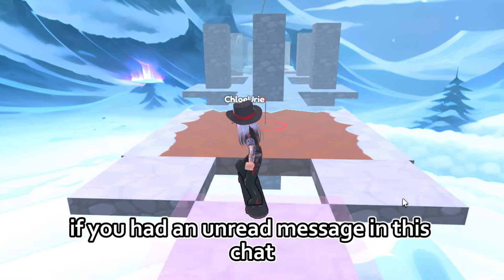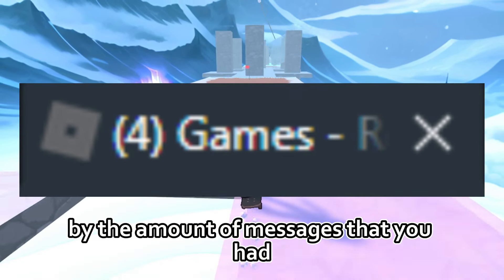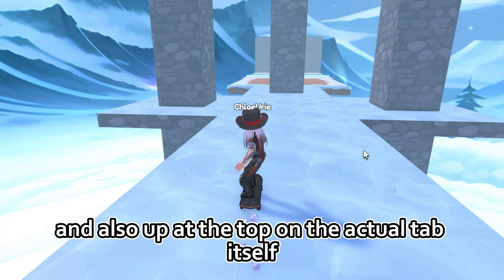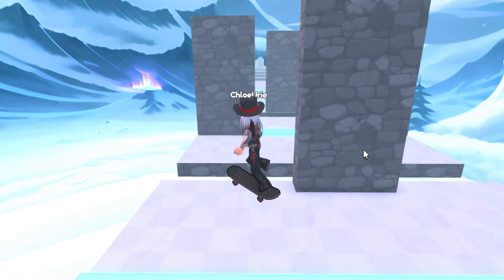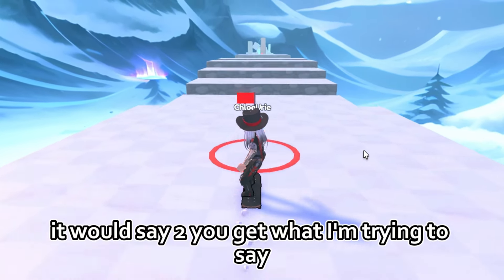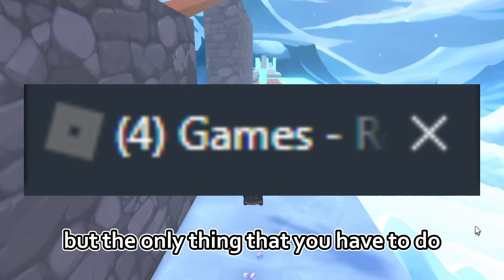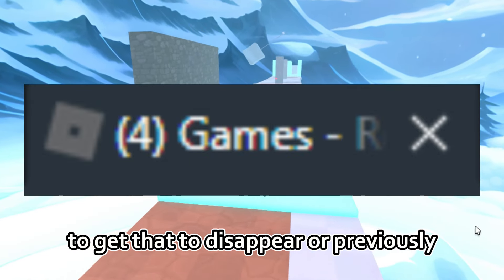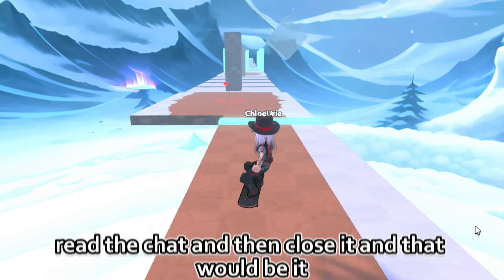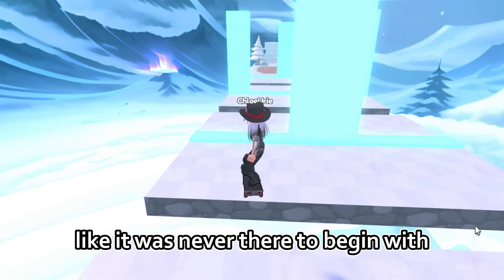Previously, before this update, if you had an unread message in this chat it would show you the amount of messages you had — a little number both on the chat bar down in the bottom right corner and also up at the top on the actual tab itself. If you only had one unread chat it would just say number one, if you had two it would say two. That within itself is already kind of annoying, but all you had to do to get that to disappear was open the message, read the chat, and then close it. It would immediately disappear and leave you alone.